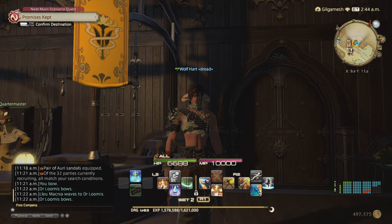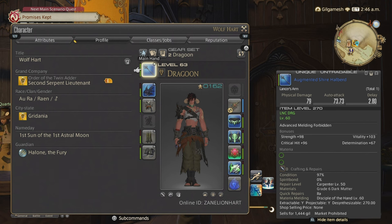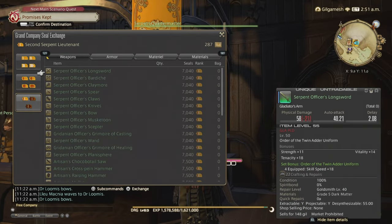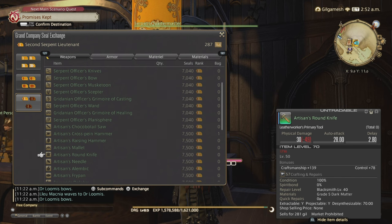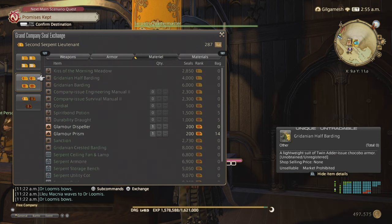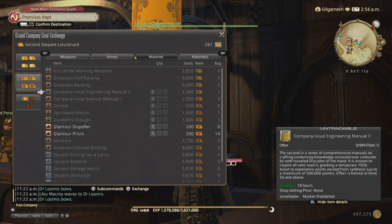A couple of things to note before we start. Number one, get a level 60 job because you're going to be getting the Ishgard Restoration at level 20 to power level yourself to 80, and that's going to be in patch 3.3. Second, make sure that you get Second Lieutenant in your Grand Company because at level 50 you're going to be getting the Artisan set, costing around 34,000 Grand Company seals for the full set and the tool. You'll also get a manual that gives you a 150% boost to experience up to 500,000, and the effect is halved after level 50. This costs 20 to 100 Grand Company seals and you must get Sergeant Second Class to unlock it.